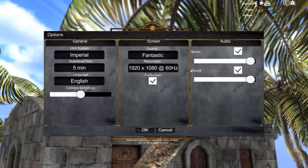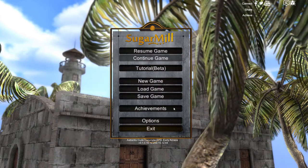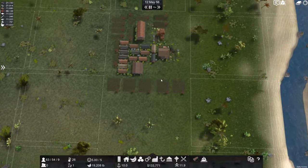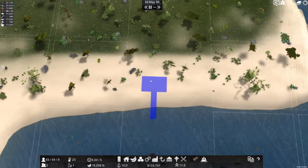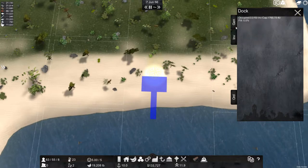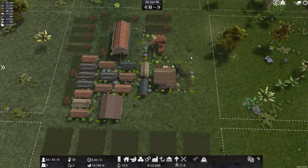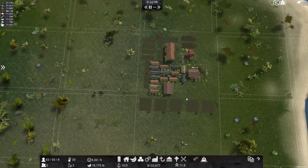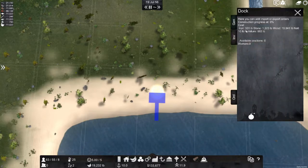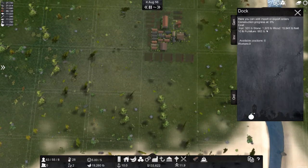The game crashed, then it said it needed to update, and now everything's all turned around. But it's cool because I can zoom in more than before. Now we've got to convince these guys to build this dock down here. Iron 331, stone 13 — why is this? Okay, everything has changed.